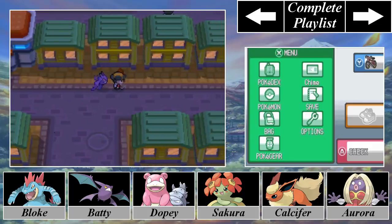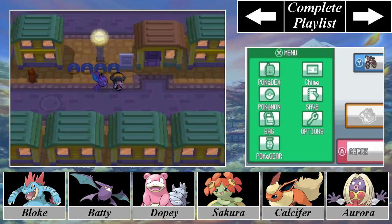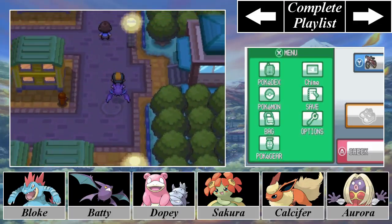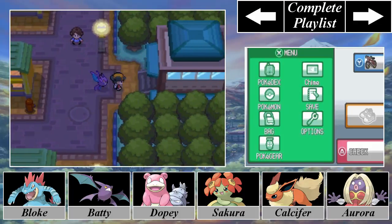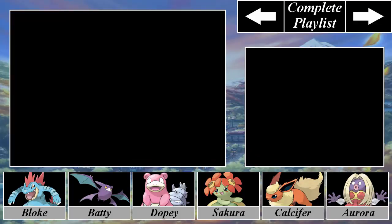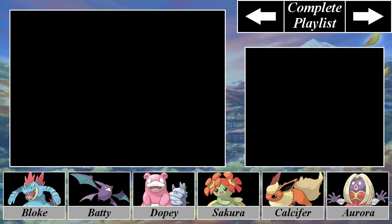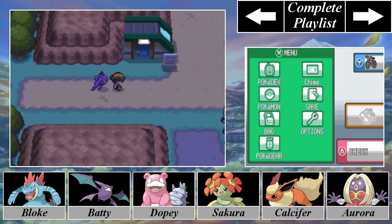Now, what you want to do to get to Lavender Town — is there anyone on the planet that would literally take Rock Tunnel just to get towards Lavender Town in Heart Gold or Soul Silver? I know you had to do that in the original game, but why would anybody willingly go through Rock Tunnel? This is a much easier route with fewer battles, so I'm going to do it like this.